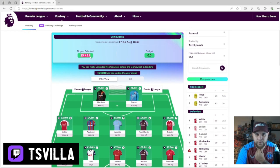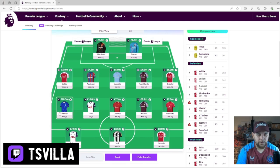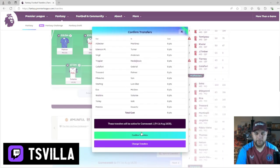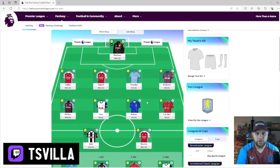We've hit it - 15 players selected, no budget left. We've got Martinez, Turner, Saliba, Anderson, Guardiola, Najelikovic, Gabriel, Palmer, Luis Diaz, John McGinn, Rashford, Solanke, Isak, and Havertz. I'm happy with that. Confirmed transfers done with some time to spare.